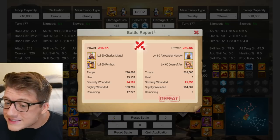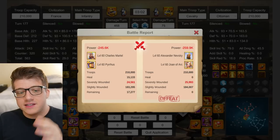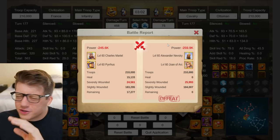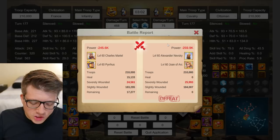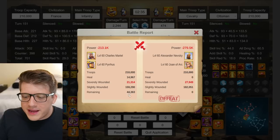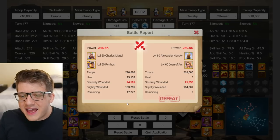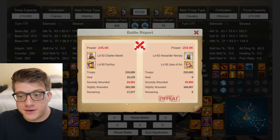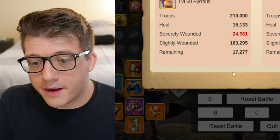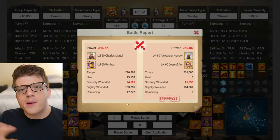The first test result is already spicy: Martel plus Pyrrhus defeating Nevsky plus Joan — one of the best, if not the best, open field march in the game right now. They won three times in a row: 17k remaining, 38k remaining, and 44k remaining. The severe wounds were a little bit worse for Nevsky across the board. In every single test, Martel Pyrrhus beat Nevsky Joan.